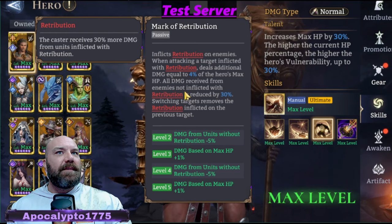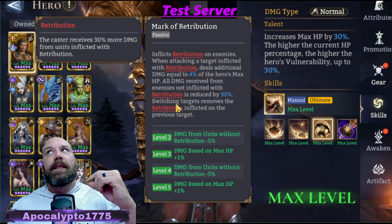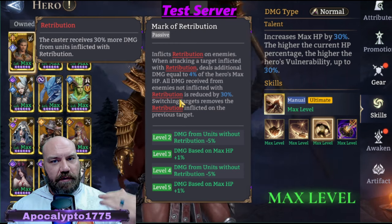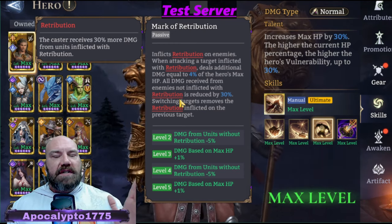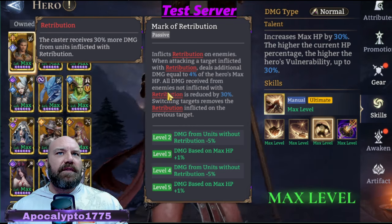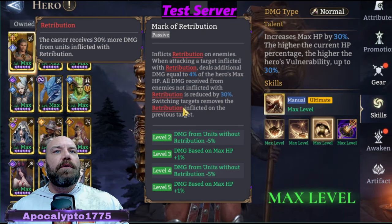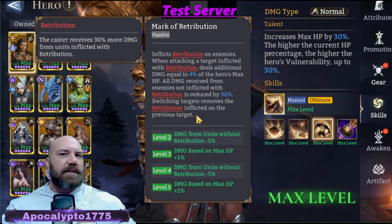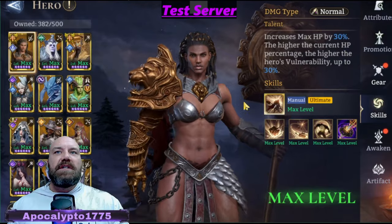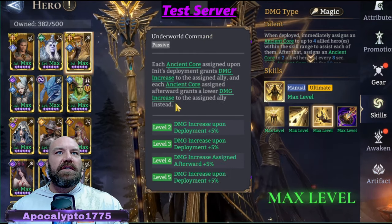All damage received from enemies not inflicted with retribution is reduced by 30%. So even though you have that one individual who has retribution and will have an increased 30% attack towards you, all the rest of them have 30% reduced attack towards you. It works out very well for you when dealing with mobs — absolutely great for the arena. Switching targets removes retribution from the previous target, so it's only one at a time. Because of that, she's going to be taking extra hits and extra damage, and with Init's passive he's going to do a little extra healing as well.